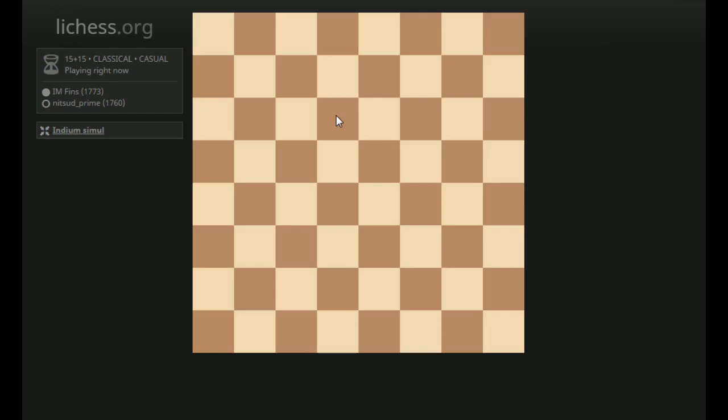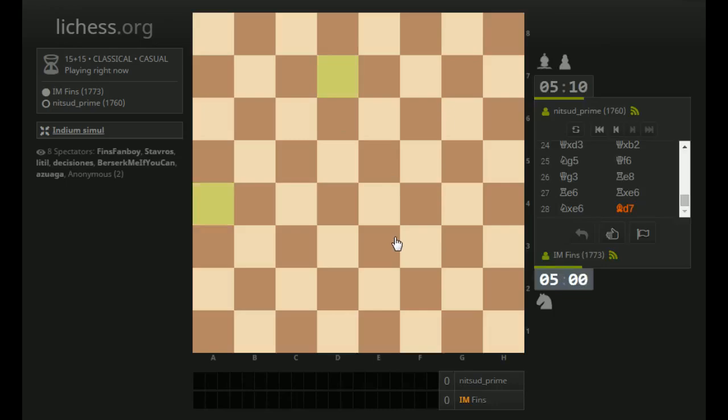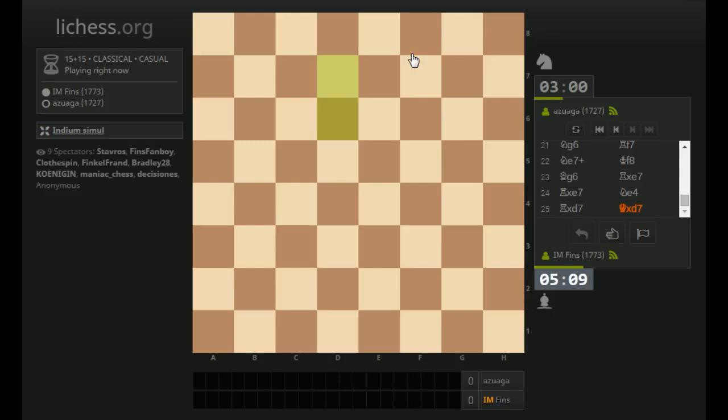I think he'll play Queen takes D7. Bishop D7 back — so he's hitting my Knights. I have this Queen-Bishop battery. If I take D6, he's going to take on E6. But I can take F8. If Bishop takes D6, Bishop takes E6 — I don't like that. So let's take that Bishop on F8 instead. The good news is these positions are simplifying somewhat. The bad news is the clock is ticking.